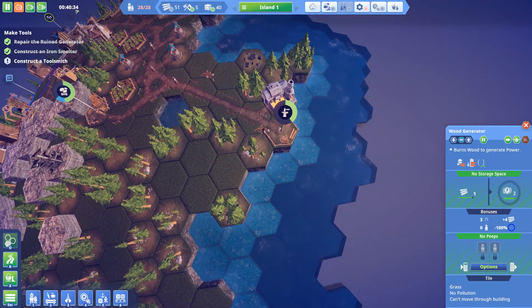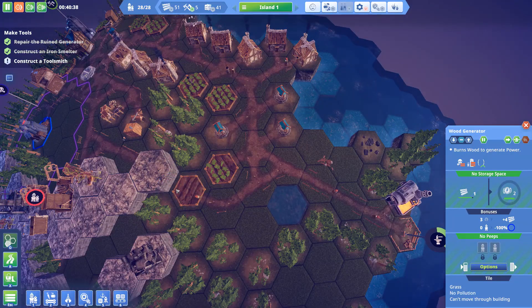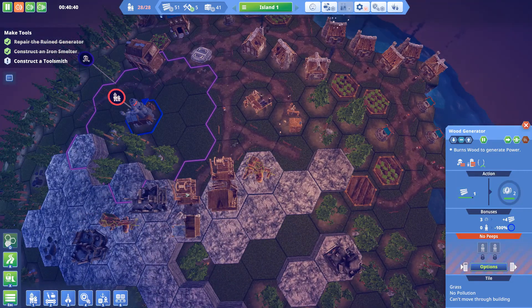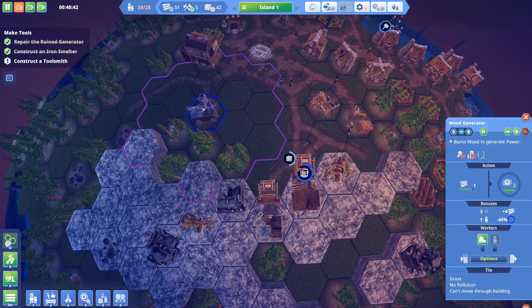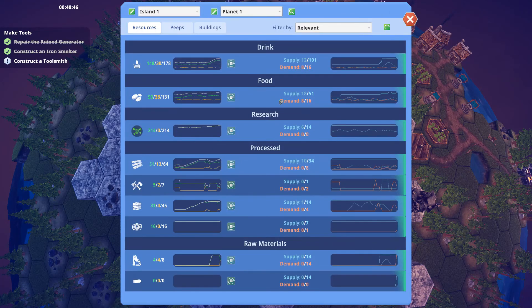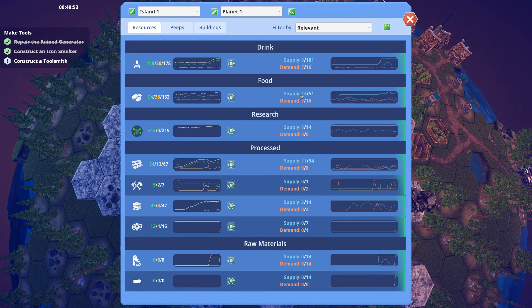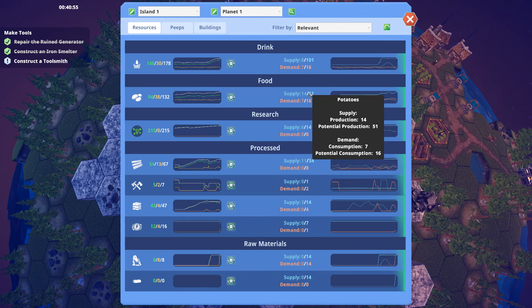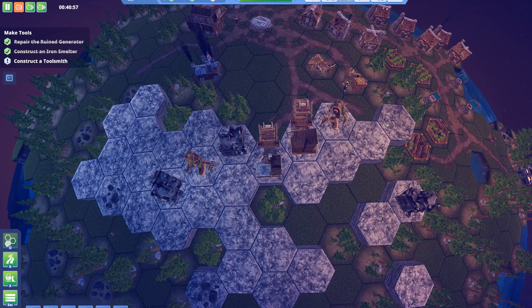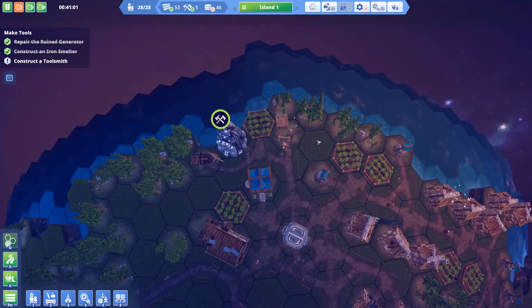We're at normal speed. How fast does a potato patch need to build? There's a grumbling sound — what is the problem again? It can't be food, I have plenty of food. Production is eight, consumption is seven. I do need water actually — loads of it. Let's build some water infrastructure.